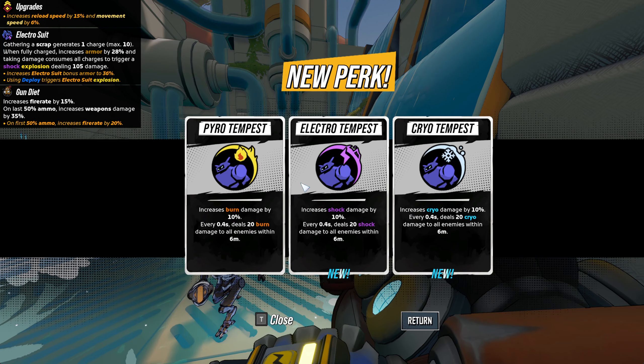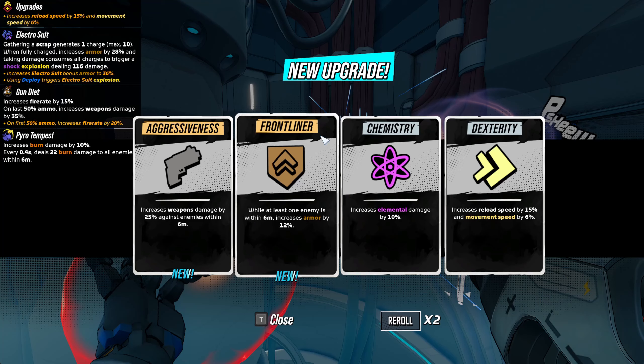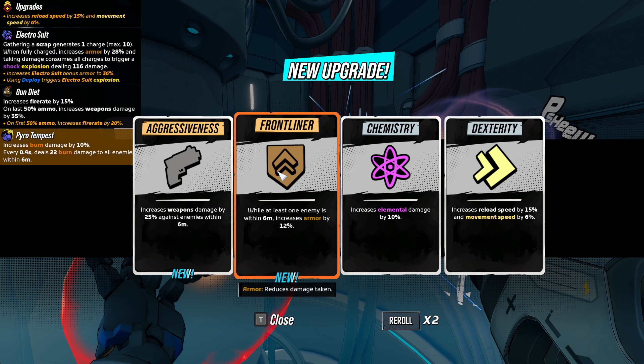The first one is the Tempest Skill. This skill by itself does not provide any armor; however, one of its two upgrades, named the Frontliner, gives you a 12% bonus when within 6 meters of an enemy.